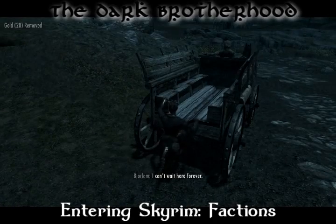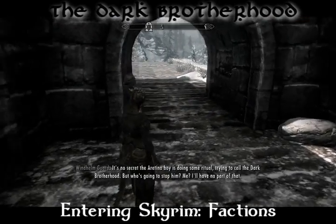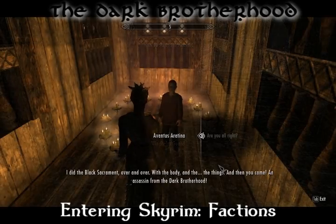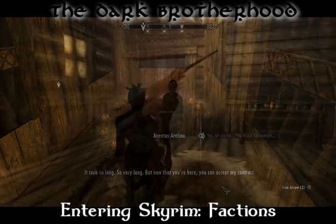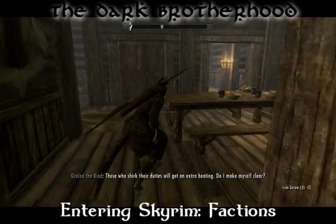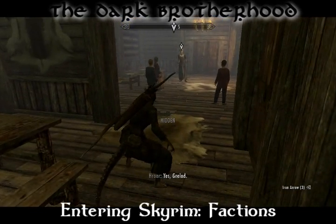Take a carriage ride to Windhelm and listen in to the townspeople. Within minutes, you should pick up a rumor about a child named Arantino who's trying to summon the Dark Brotherhood. Find him inside his house and accept his contract to kill a mean old woman in an orphanage. After you find the orphanage in Riften, you'll overhear the old woman talking of beatings and how the children will never get adopted.